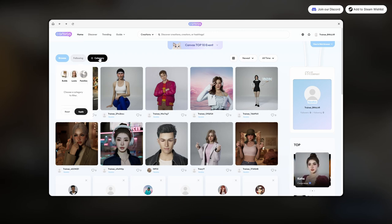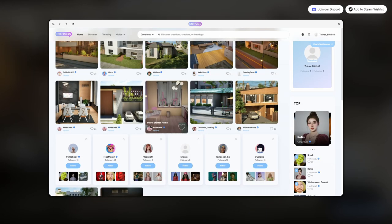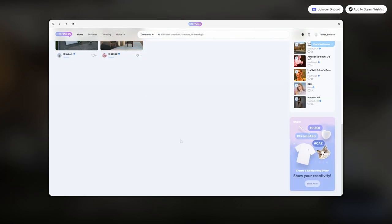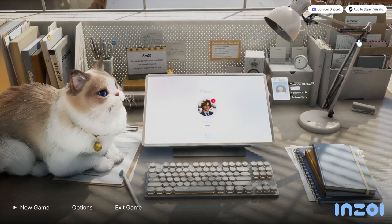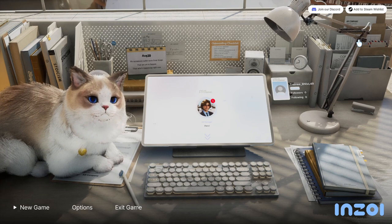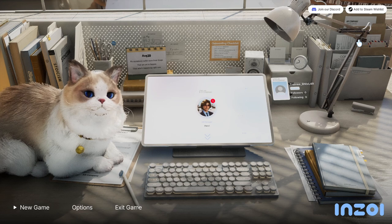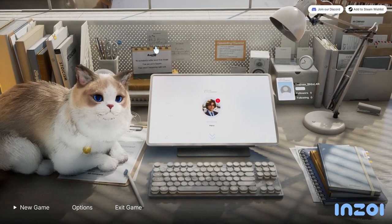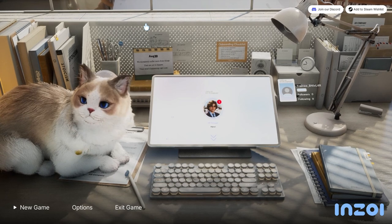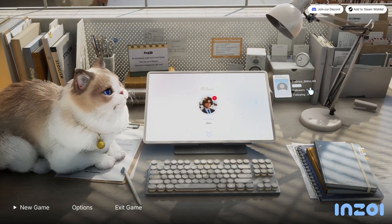There's a home button with categories for works, builds, looks, and families — I can access builds and looks. I can't wait until this is fully active. I'm lagging badly in the canvas and the computer can't handle the AI tools. If you're at minimum spec, just know there might be limitations. I can see how many followers I have, how many I'm following, and my status as a newbie. Also you get to play with the cat — though they didn't seem to like being patted.